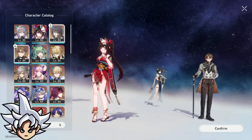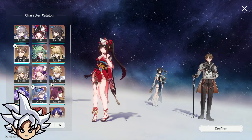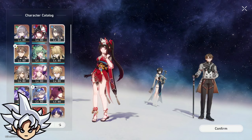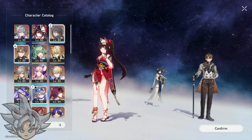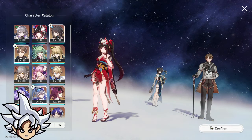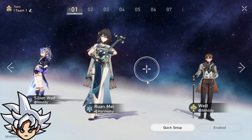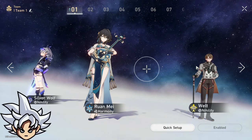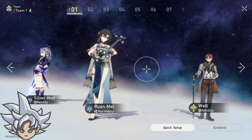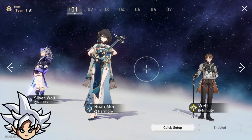For example, Silver Wolf is a really good character to pair with Acheron, and you can run either Bronya, Sparkle, or — now that I'm more aware of Acheron's kit — I'd prefer to use Ruan Mei. So my team would be Acheron, Silver Wolf, Ruan Mei, and Welt. You can use any of those three supports, even Asta — Asta works too.